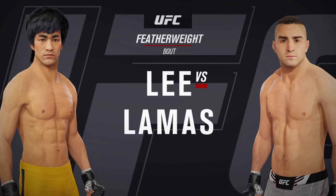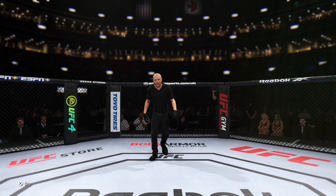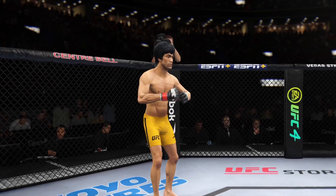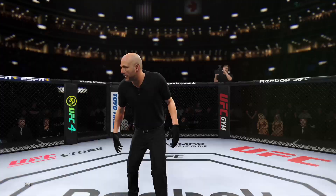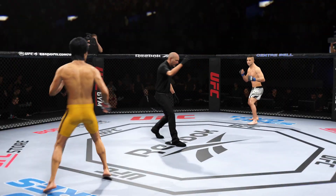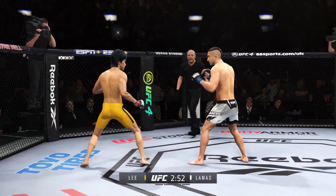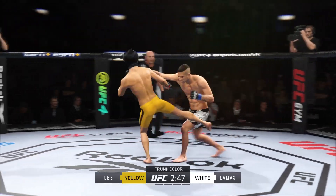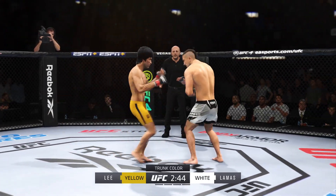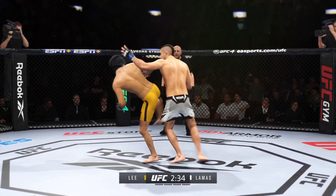We get to a featherweight matchup between Bruce Lee and Ricardo the Bully Lamas. The weight and the height give way to the action right here. On one side, that may be the division's most well-rounded fighter, taking on arguably the biggest submission threat in this division. Because he's such a great submission grappler, I believe that this is the most dangerous fight for him in the division.